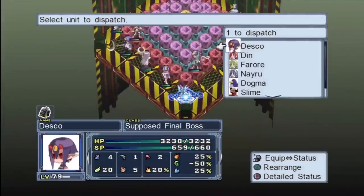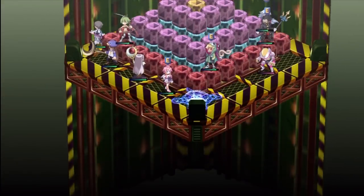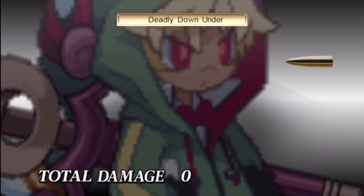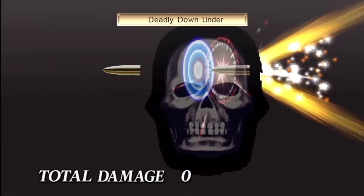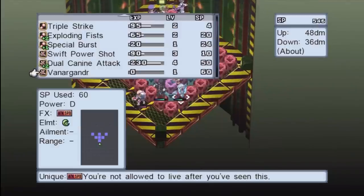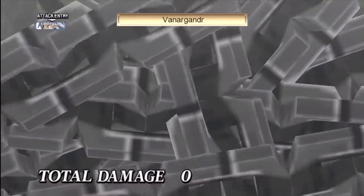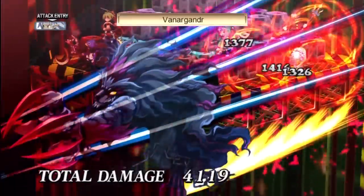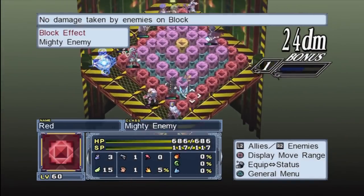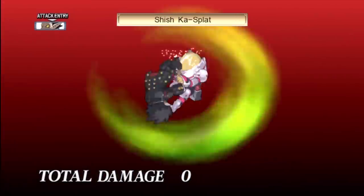Just an outright pain to kill. I know I said Bounces were annoying, but Dragon Zombies have the stats and abilities to make you pull your hair out. If your magic characters are dead, just run away from Dragon Zombies — I'm telling you. I believe that's the first time we've seen Van Argandar, learned at level 80. Pretty cool, right? And you saw that area of attack — that's really nuts.